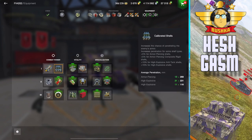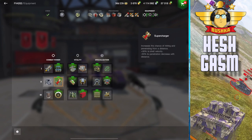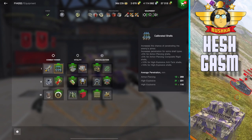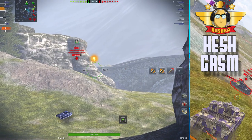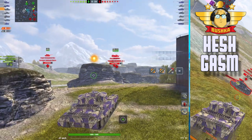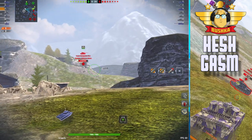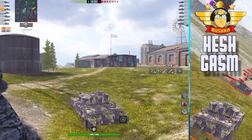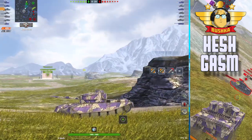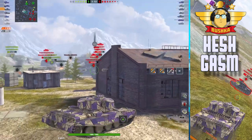So you've got 231 millimeters of premium HESH pen, as well as a 0.277 dispersion gun and a 30% supercharged shell velocity. That's important — shell velocity is one of the most, if not the most, criminally underrated stats in Blitz. If you're going to play a gun that needs flank shots in a medium tank, then you need to be able to take shots at extreme range.